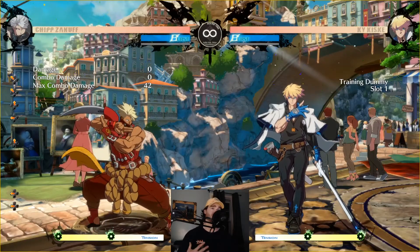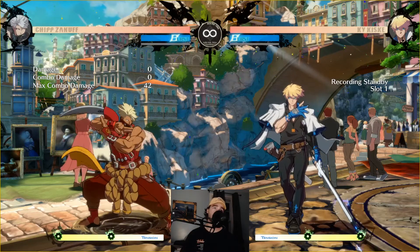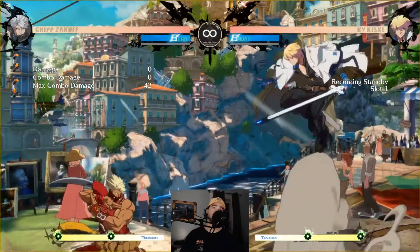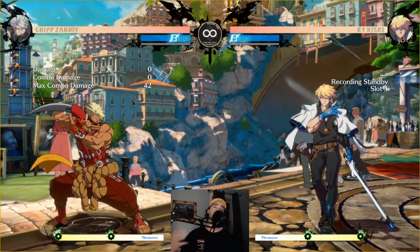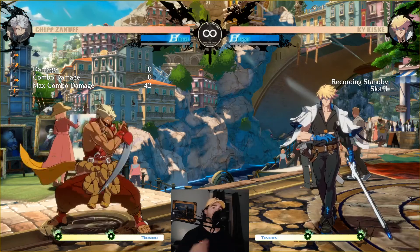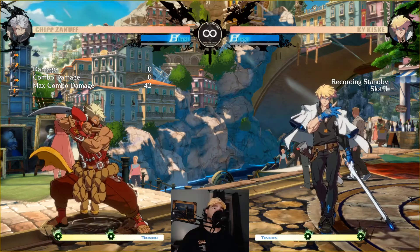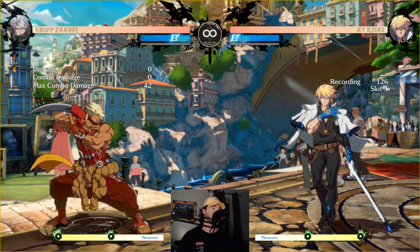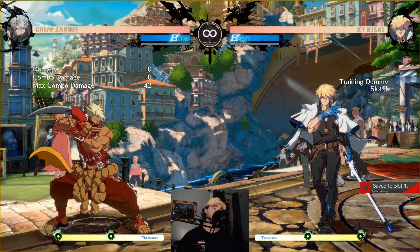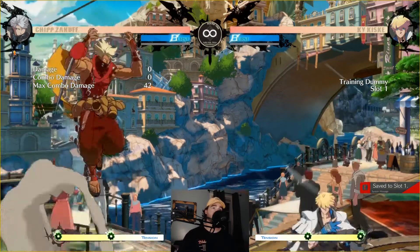We can start to change things up by pressing the recording button. When I press that record macro one time, it's going to change to 'recording standby,' which means my character is now player two and we're ready to start recording. When I go into my record, I press the record macro a second time to start the recording. I'll just do 2S, and then press the record macro a third and final time. It saves to slot one — that's our indicator that it worked, and now I'm back to player one.